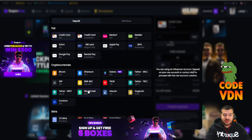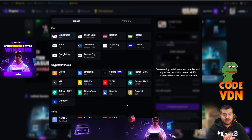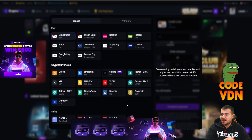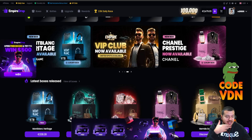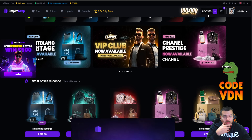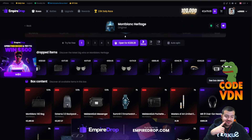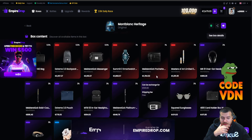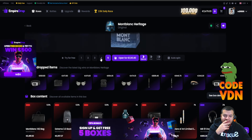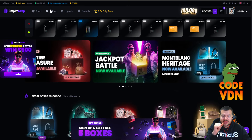You'll also get five free cases to open to maybe get some money — you might be lucky and get something great from Empire Drop with code VDN. Okay guys, let's start. Today we have about 2.5k and we're gonna try something — actually this is too risky, we're not gonna do it. Let's start with one battle.